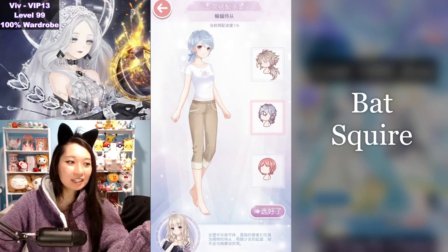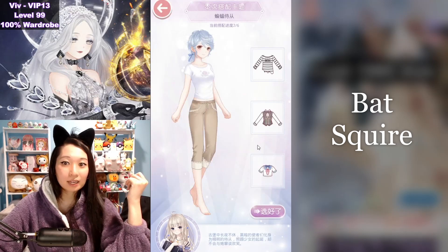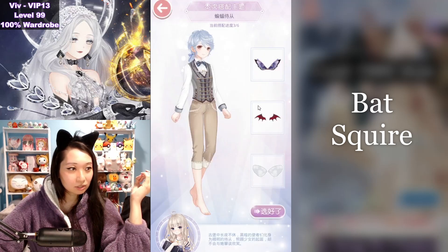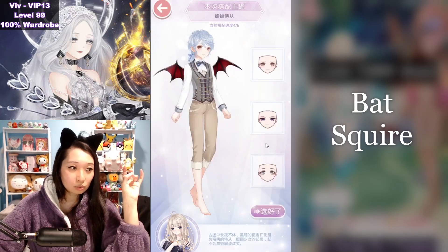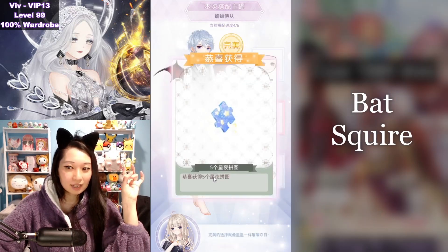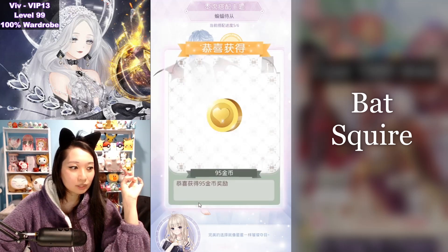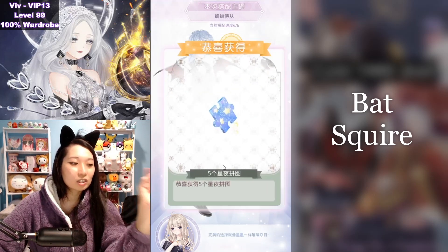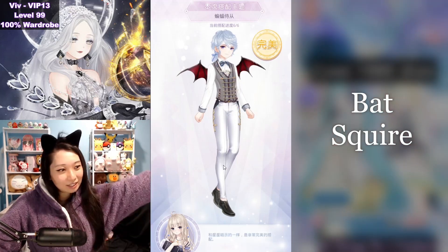Fourth theme is going to be Bad Squire — almost done, there are only five themes total. So first up, you're going to pick this gentleman here. Up next, you are going to pick this gentleman suit. And then up next, you are going to pick the red devil wing. And then up next, you are going to pick this purple makeup. And then up next, you are going to pick these white pants. And then finally, we are going to get some shoes — you're going to pick this black one. And that is going to be your six out of six S's!